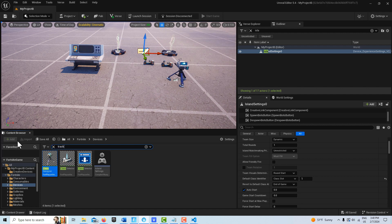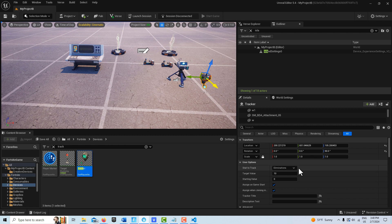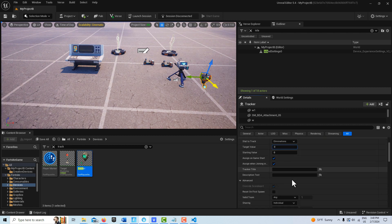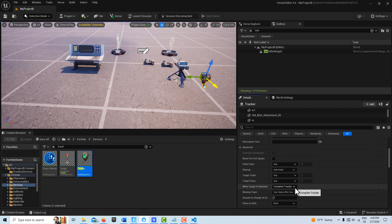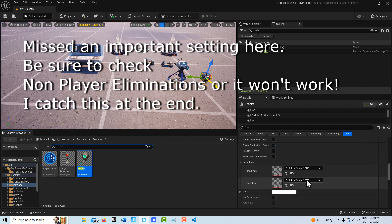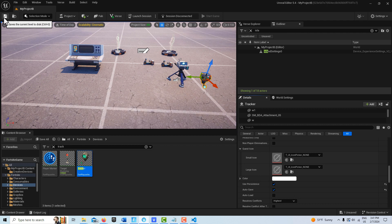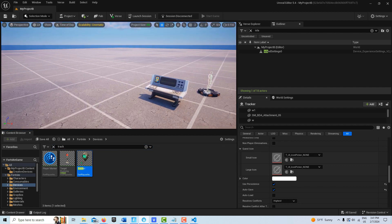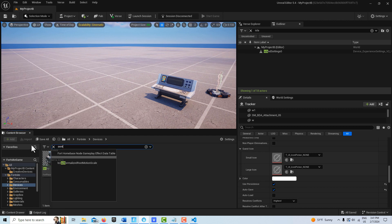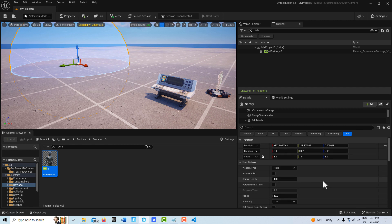The most important device we need is a tracking device — search for 'track'. There are about five or six settings to adjust. Set 'stat to track' to eliminations, set target value to zero, scroll down and set 'when target is reached' to do nothing, set 'show HUD' to no. Then set 'use persistence' to yes, 'auto save' to yes, and make sure 'auto load' is off. Save those changes. Finally, bring in a sentry device and set it to respawn on timer — so basically every second a new sentry will spawn in.